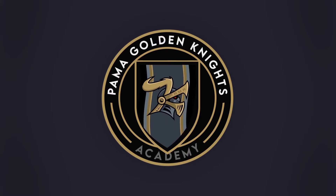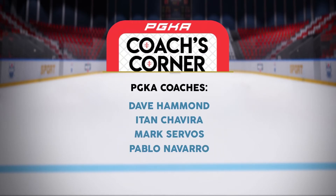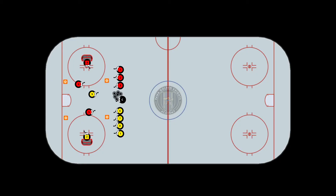Palmer Golden Knights Academy — PGKA Coaches Corner episode number 25: 2-on-1 knockout small area game. The concept of this drill can be used in many different areas of the rink. Secondly, it forces players to think 2-on-1s in tight spaces.